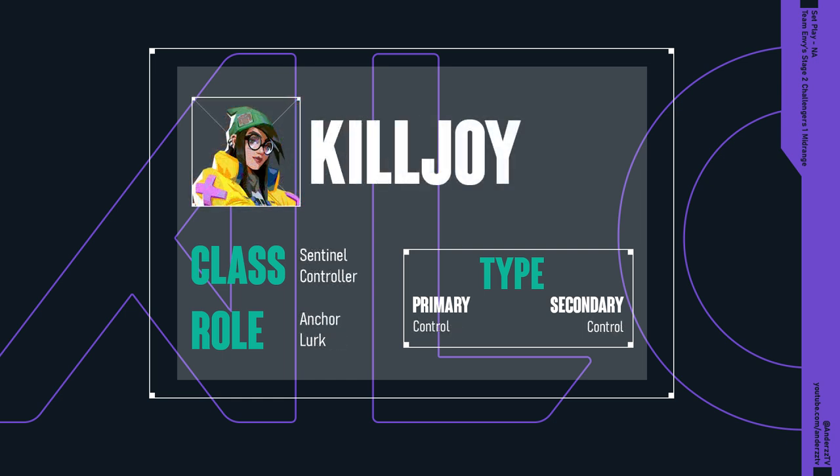At last, moving to that fifth option slot, we first have Killjoy — a sentinel controller in class, an anchor lurk in role, and pure control in type.